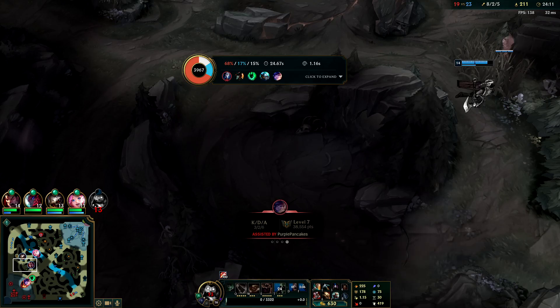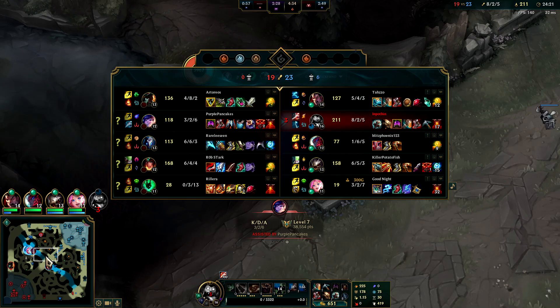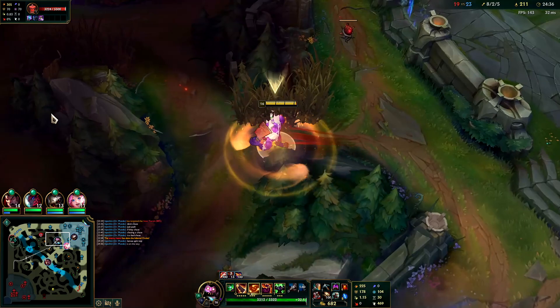My build is a little bit greedy for sure — it's not ideal for fighting three or more people at once when they have a long time to kill you. We should probably just group and end. The hard thing about it is if Kindred is under their turret we have no real way of diving it — they just sit in our R and they can time me out really hard.